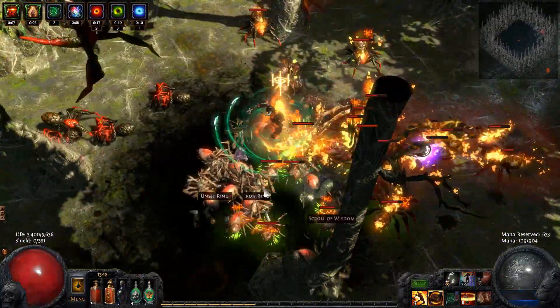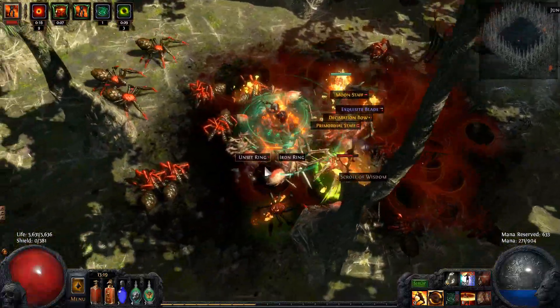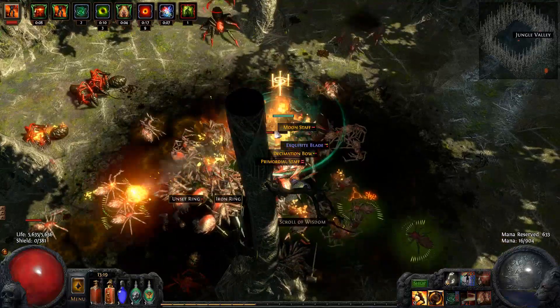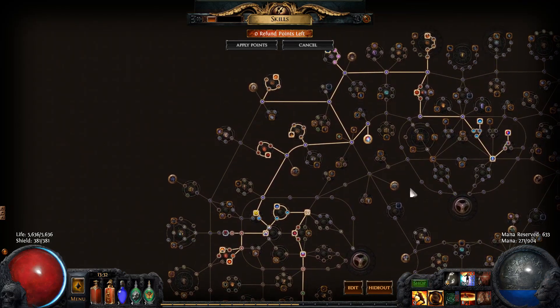For the single target setup, you can either keep using Discharge but swap out Elemental Prolif and Increased Area of Effect for Controlled Destruction and Concentrated Effect. Or you can use Flame Surge, Spell Echo, Concentrated Effect, Fire Penetration, and Controlled Destruction — that is, if it is a 5-link staff of course.